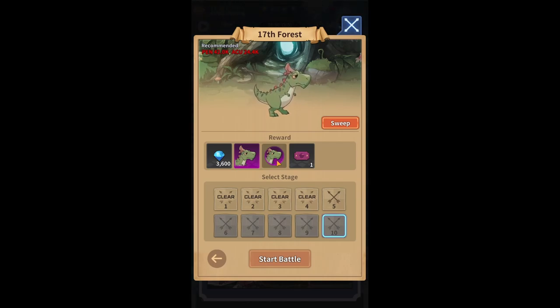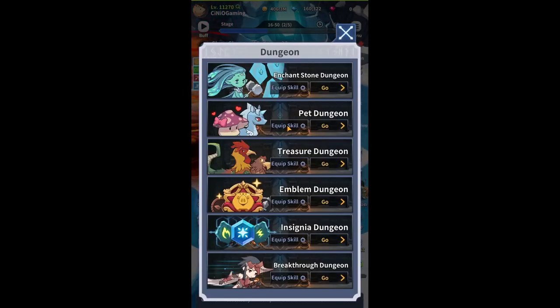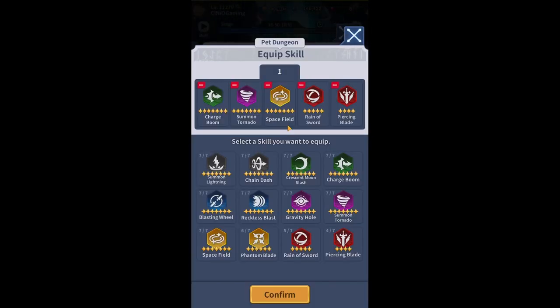So effectively you can farm a lot of pet soul, but until you reach stage 10 you're actually unable to do anything with it because you have not obtained that pet yet. Having that out of the way, let's also review the equipped skills. This is a recommended setup to farm the pet dungeon. We're talking about 10 different waves and a pretty big map, so we go for the most powerful skills but also include charge boom so we can efficiently move across the map. We focus mainly on AOE damage as there will be pets coming from different angles.